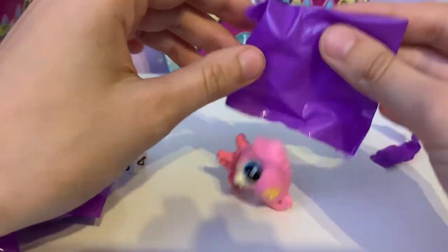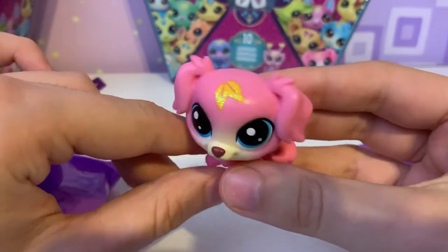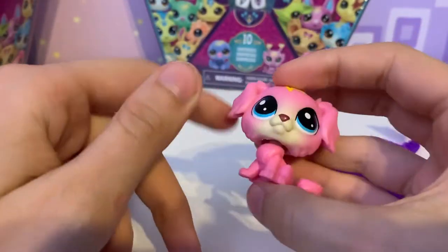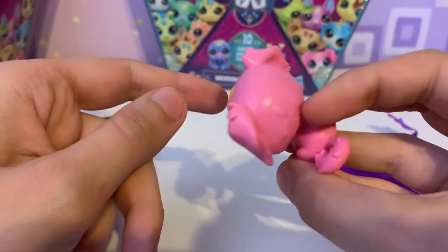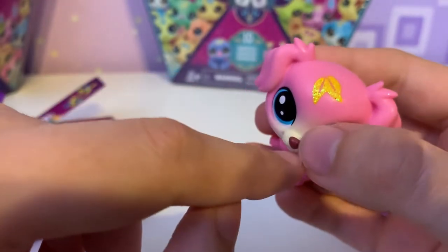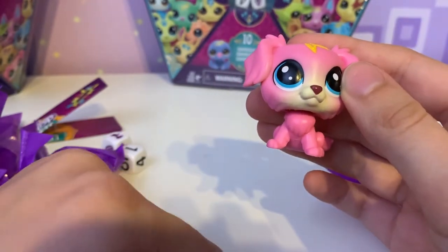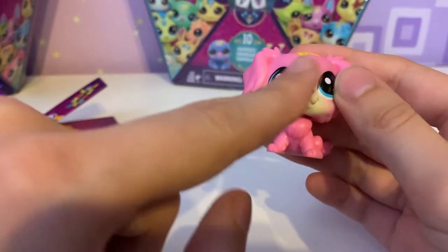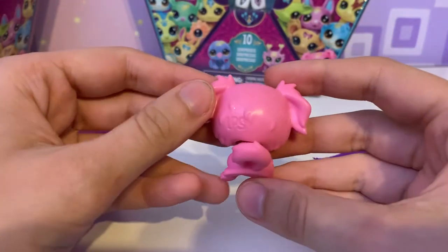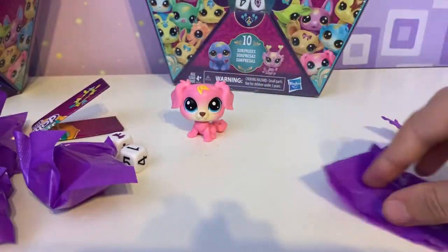So our first pet is — a dog! Oh look, it's Clifford the big pink dog. We have this cute little dog. I have a few dogs in this mold, but not this one, so he's in the clear. He's a cute little bubblegum pink with lemon-colored sparkly bamboo leaves on his forehead. A creamy gradient to his muzzle and a little brown nose. Also blue eyes. He has a fur texture, which is cute.